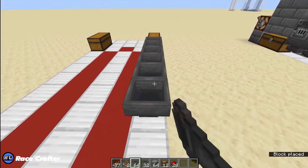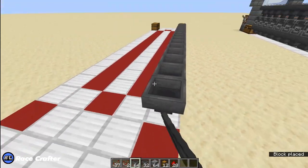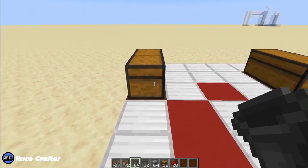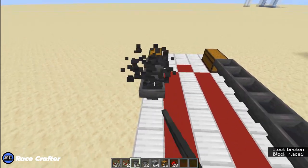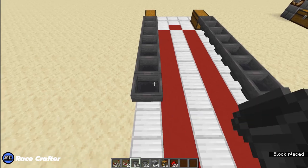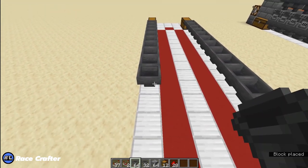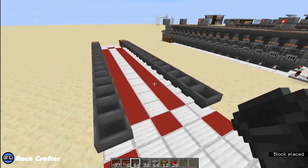We do the same thing on the other side for the other chest — 16 hoppers there as well, for a total of 32 hoppers pointing into the collection chests.